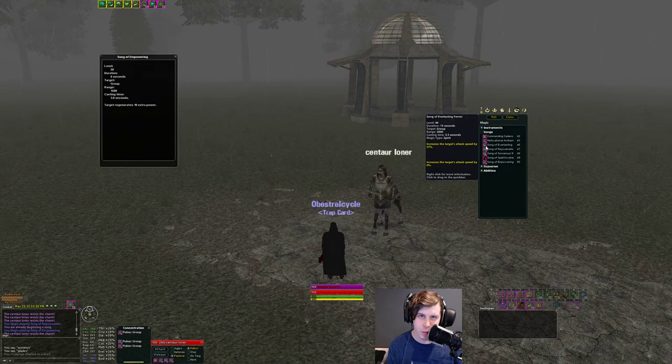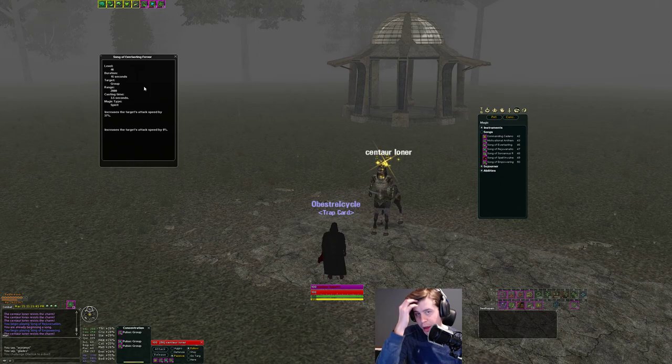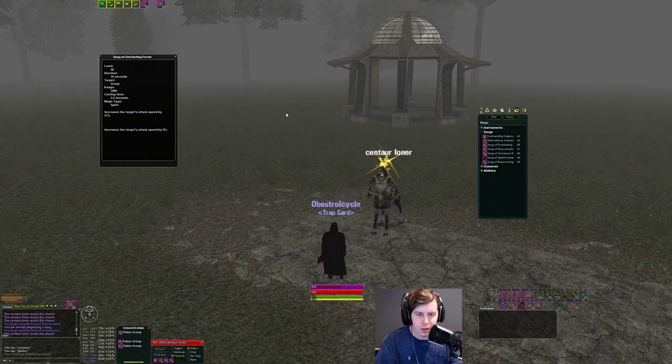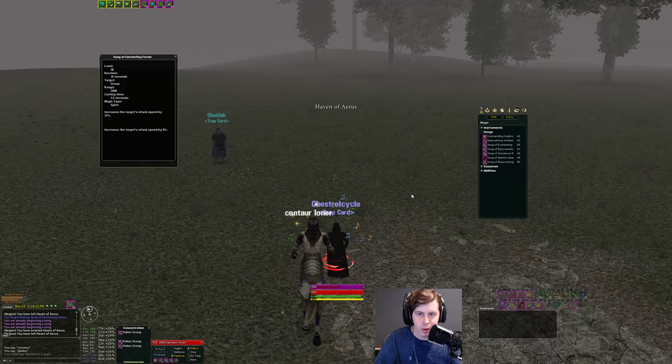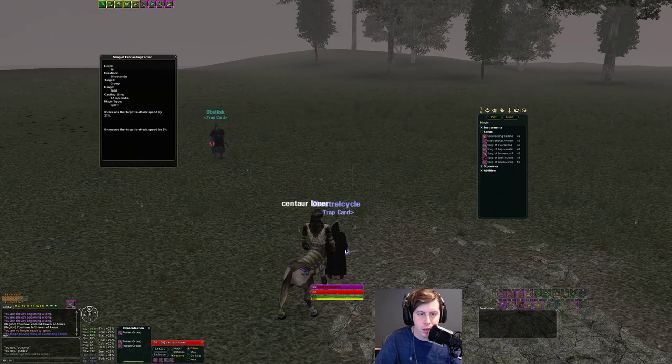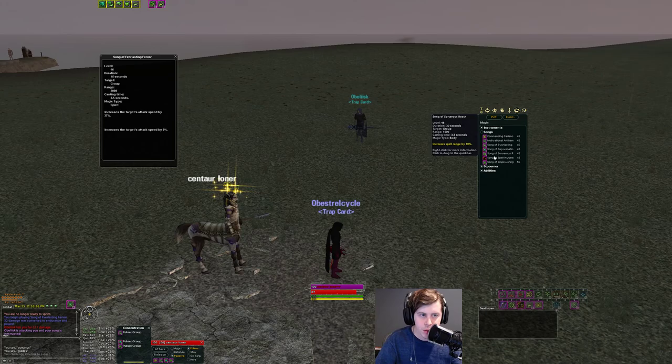There are new temporary songs added relatively recently. The first is a Celerity song — 15-second duration, 2,000 range, affects everyone in your group within 2,000 range. The interesting thing is your Speed, Crack, and Health Regen songs are all uninterruptible and castable on the move. But the Celerity song, while castable on the move, can be interrupted. If I start casting and get hit, I get interrupted. So all temporary songs are interruptible — that's what makes them unique compared to the standard Minstrel songs.